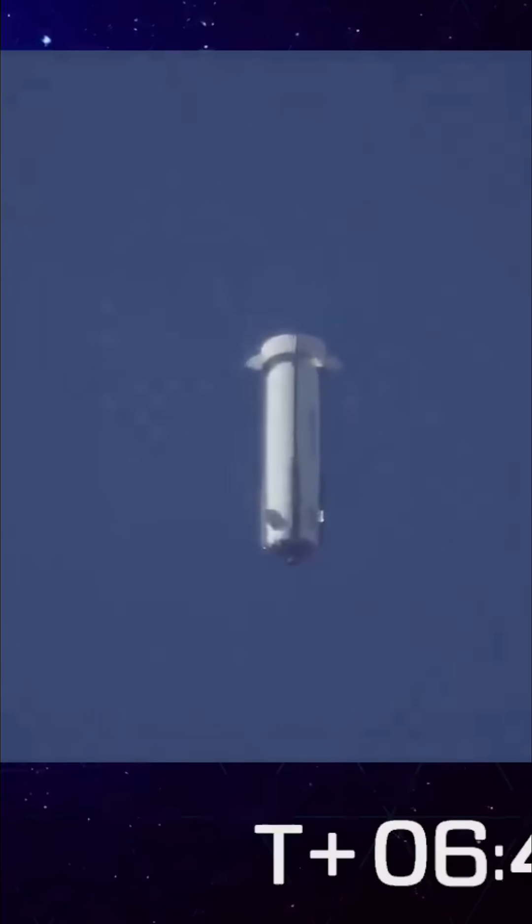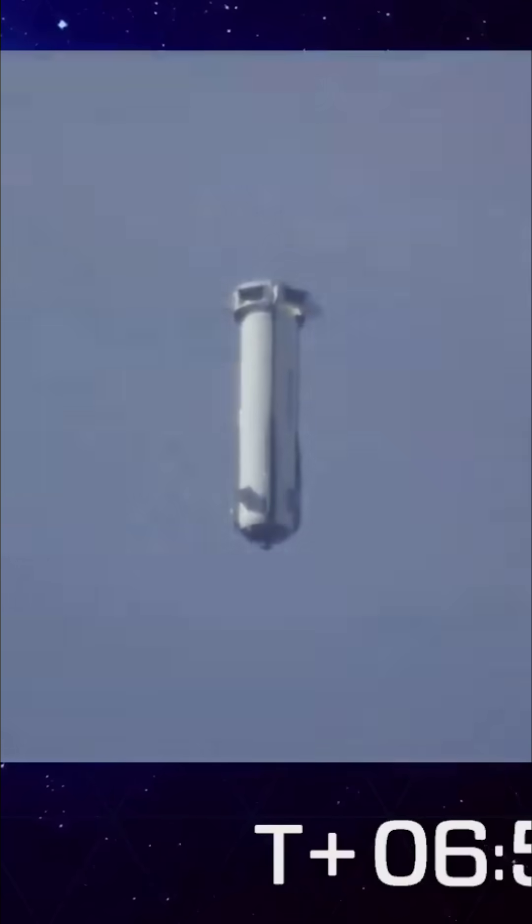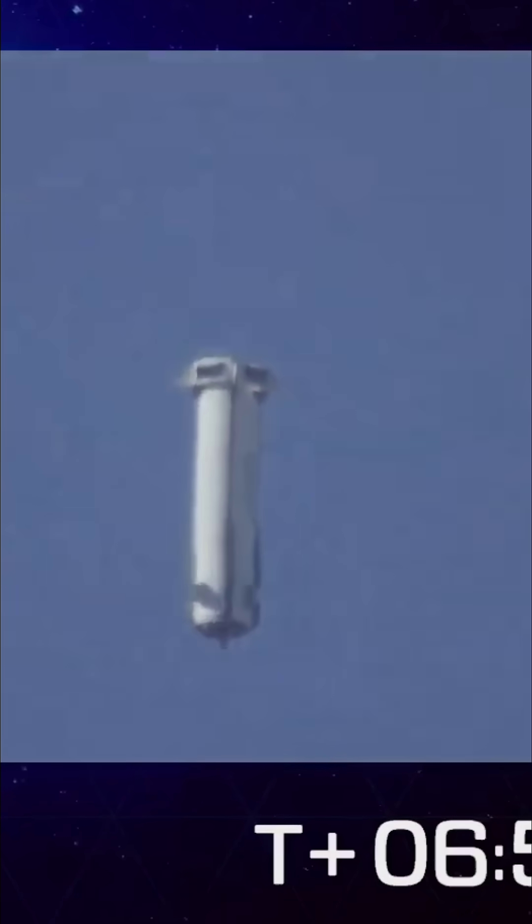Here's a nice side-by-side to see the crew capsule on the left side and the booster on the right side of your screen as they're both descending. The booster is winning that race to the ground — it's nearing the ground right now. Those air brakes have deployed, which is really cutting the booster's velocity down.